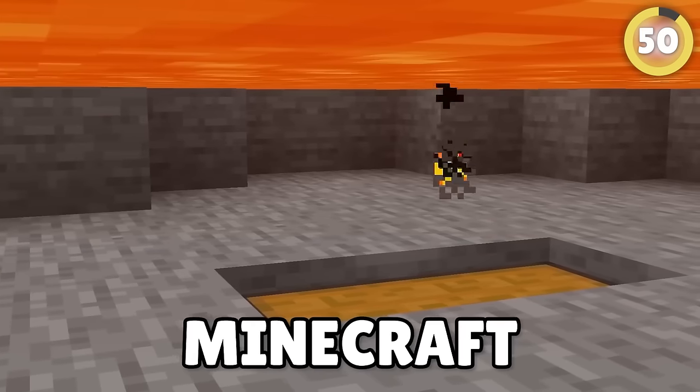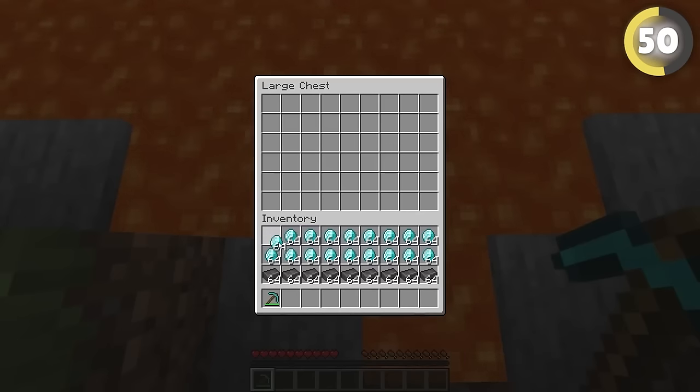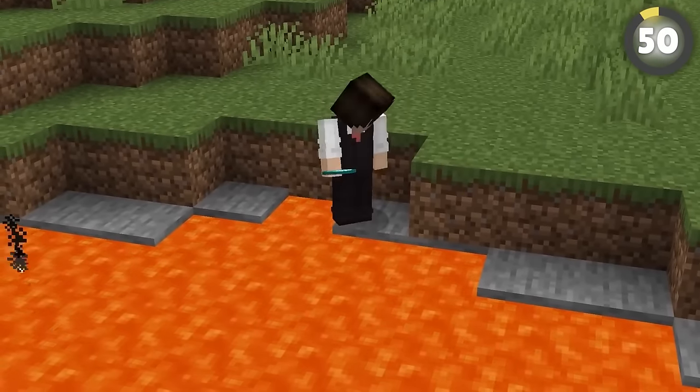One crazy Minecraft fact is that chests don't burn, even in lava. So if you want to hide your valuables, put them under a lava lake. If it's shallow enough — like one block deep — then you can access the chest while staying on dry land, and the lava will cover it completely.